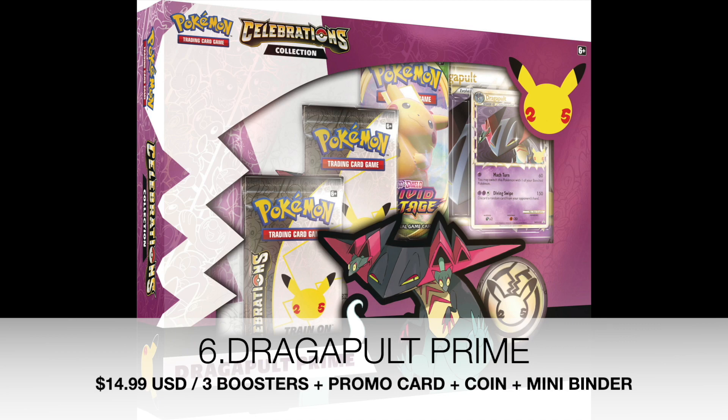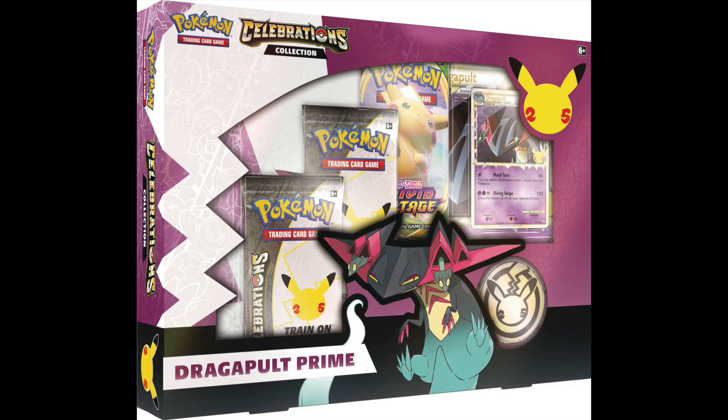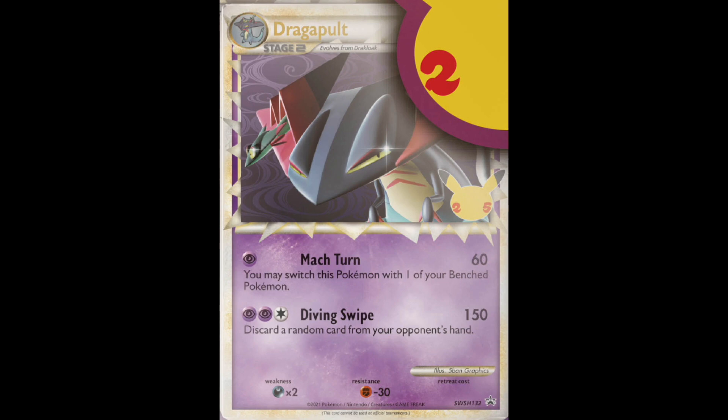At number 6, we have the Dragapult Prime set. I don't believe Dragapult would be the most popular character, but the card is very cool in the Prime style. I know that has quite a strong cult following, but seemingly it is not the most popular character right now.